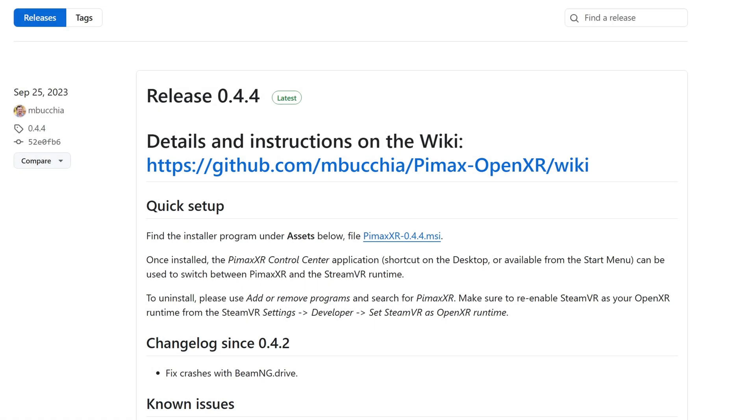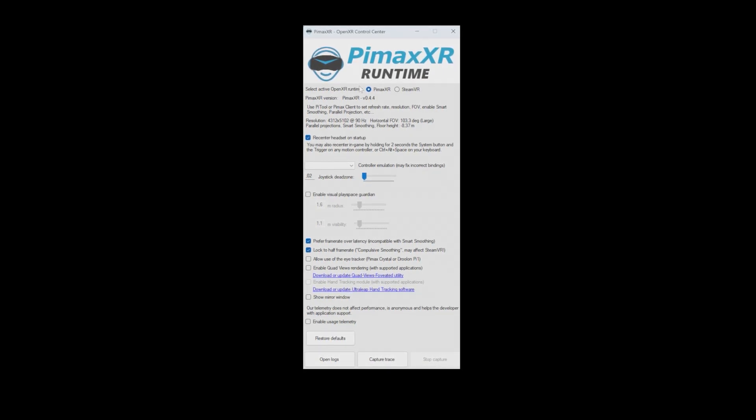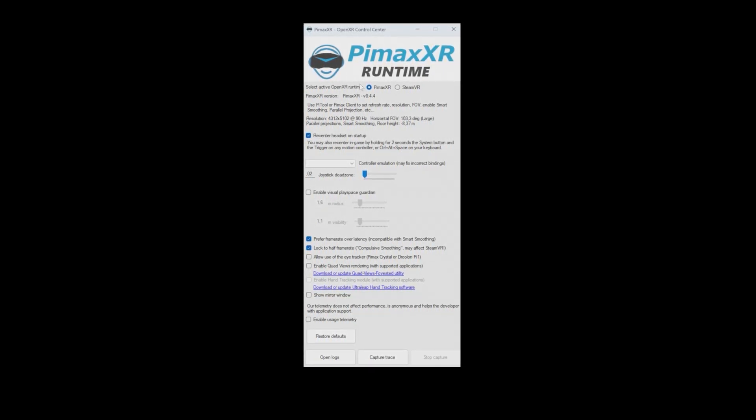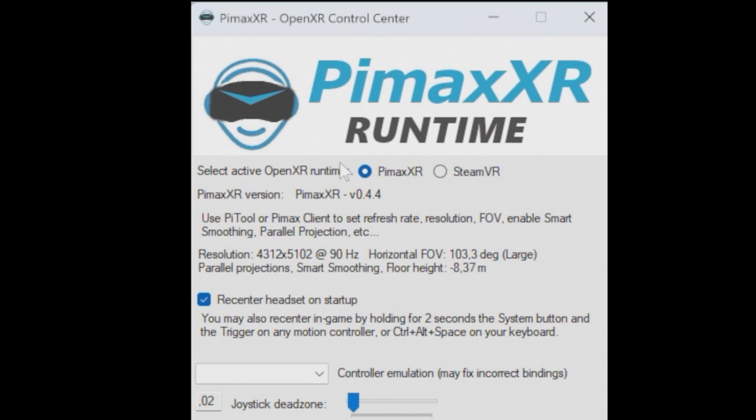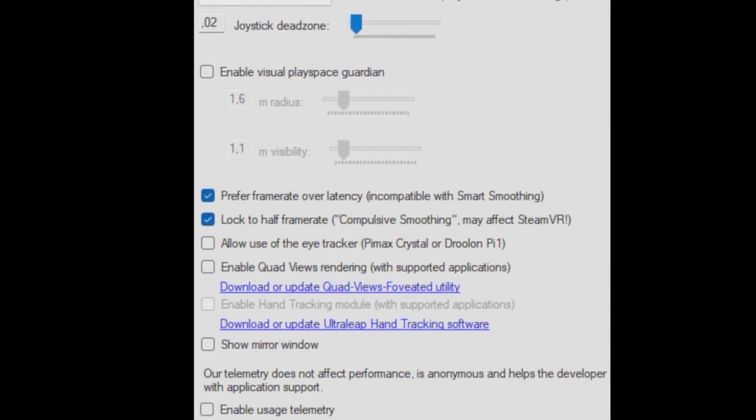For step one we will be needing the Pimax XR Control Center — this tool you can download via GitHub, the link is in the description. Once you open the OpenXR Control Center you will see this. In the top, set the 'Select Active OpenXR Runtime' to Pimax XR.